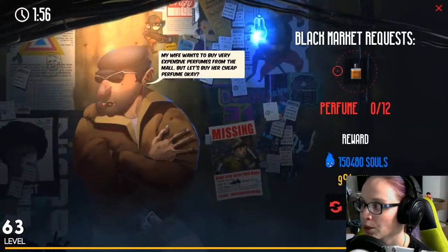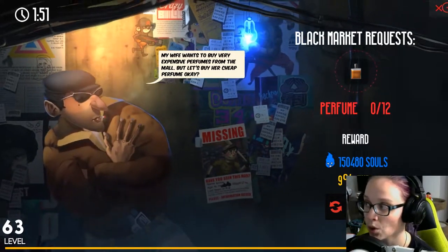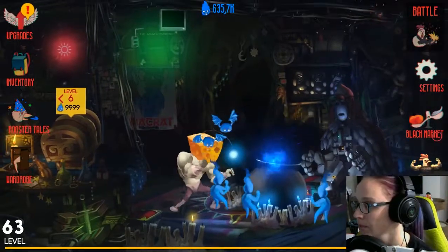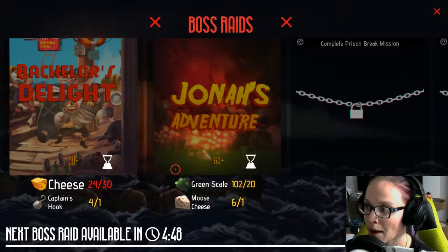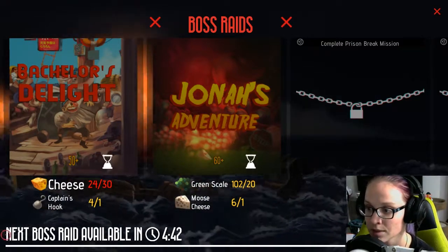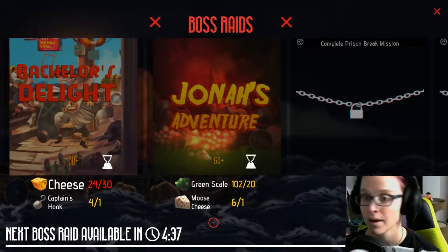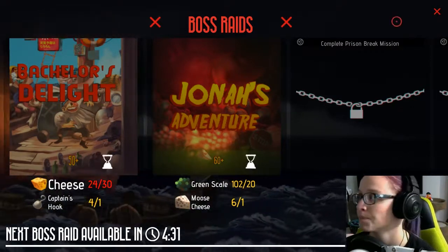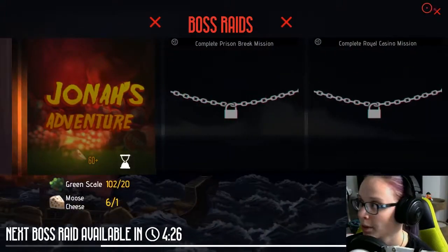A couple other features: there's the black market where you can sell some of the loot that you get — I've never used it. It's kind of a hassle to hold on to all the crap that you pick up; it's easier just to sell it. And then there's boss raids. You need to have a certain amount of items and also wait for the timer — obviously the next boss raid is available in four minutes and forty seconds. So you wait for that timer and the little chick that runs it will pop up and tell you it's available. There are four different ones; I haven't unlocked two of them because I'm not high enough level.